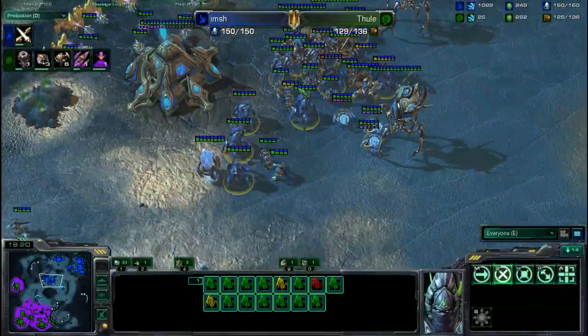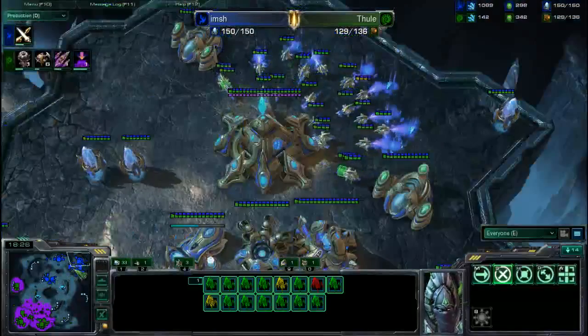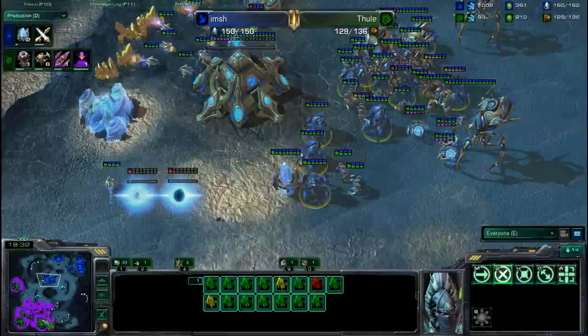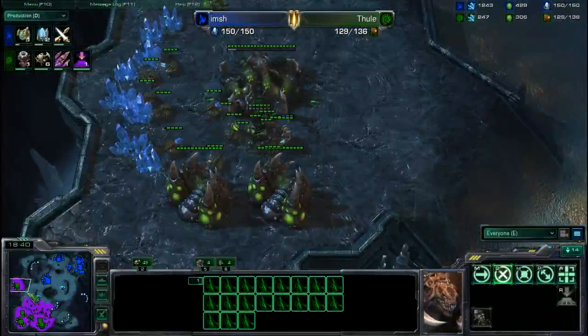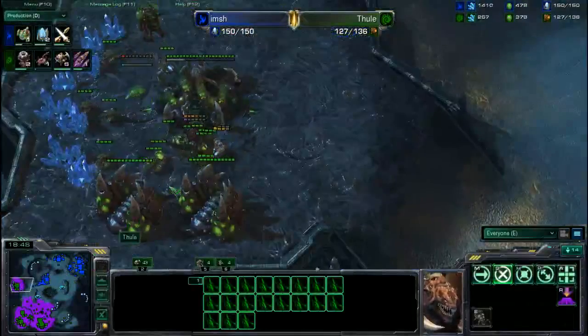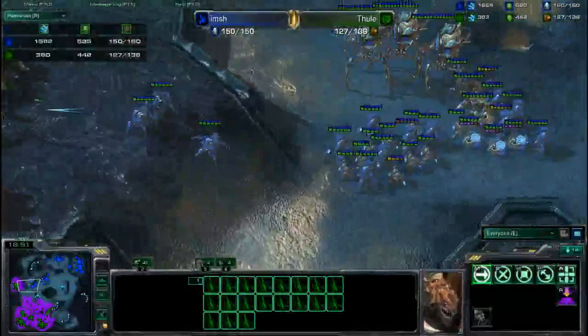Switching over to Mutalisks is a very good point — there are a lot of Stalkers right now, about 15, but he does not have Twilight Council or Blink. That would be the perfect counter. Harassment would also be fantastic — there are no cannons at any of the minerals. But that Thule is just a little late. He has been doing a pretty good job with the harass, getting a ton of probes over in the natural.